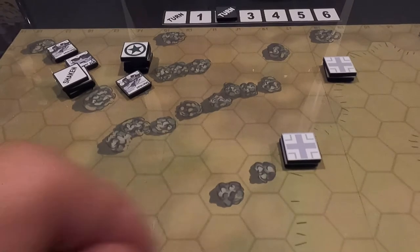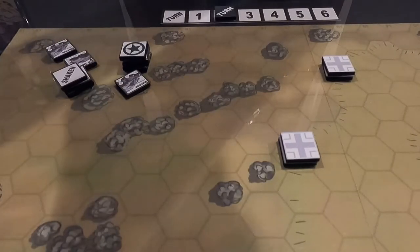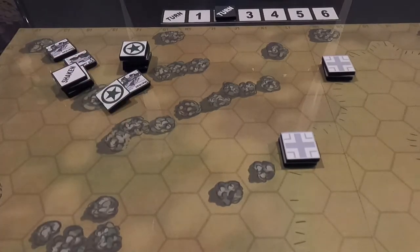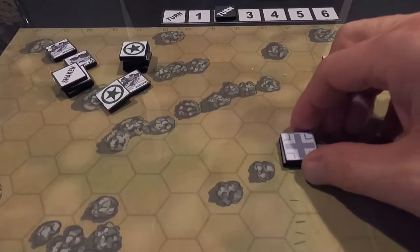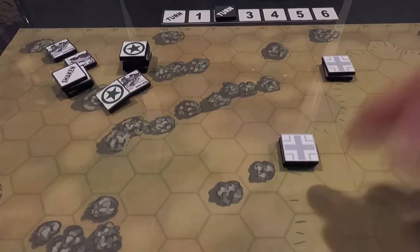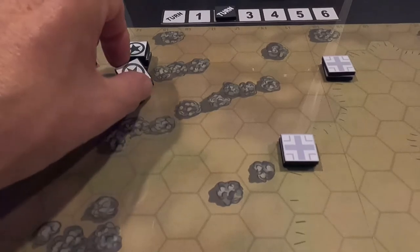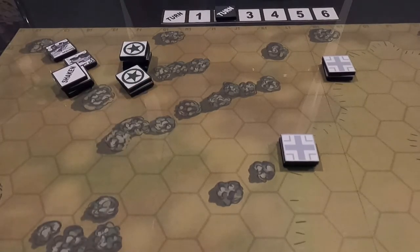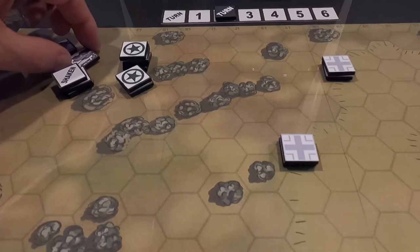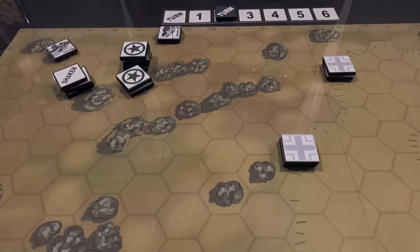The other German can't do anything — he's hull-down. He pops smoke, masking his position even more. One more German fires. Rolling: minus one because the target is on higher elevation. He rolls a three, which becomes a two — he misses. The Jackson is going to move now: one, two, three, four. Moving marker placed on him.